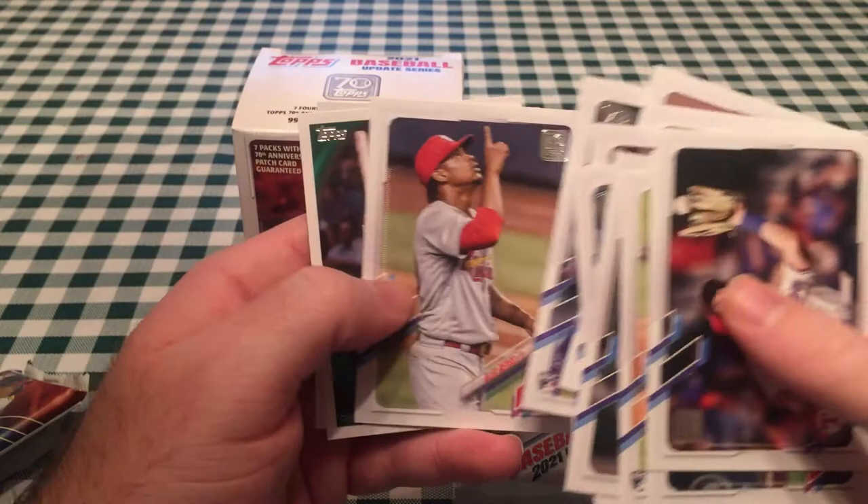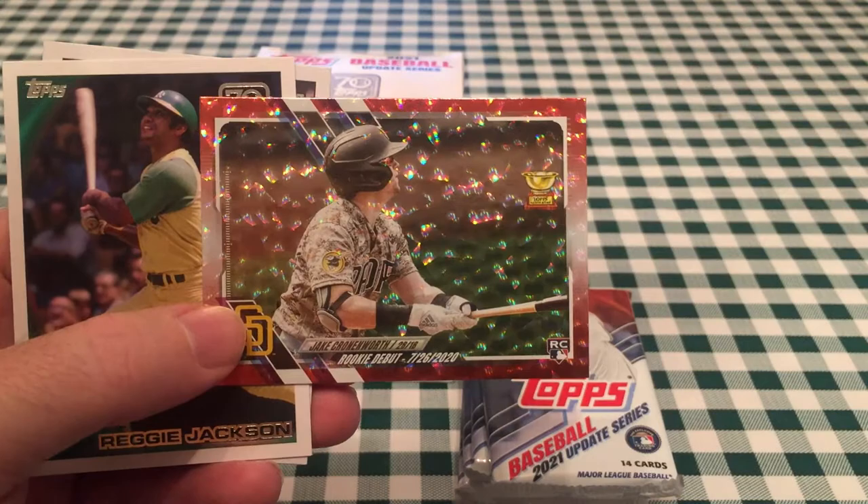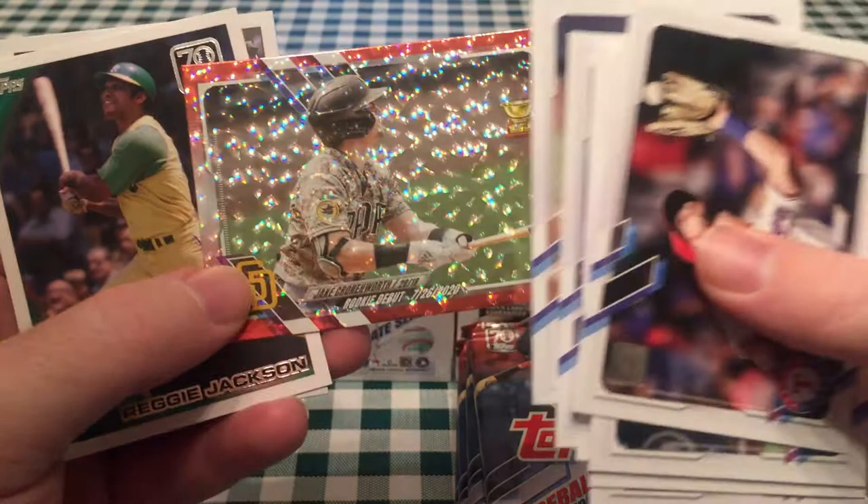Oh, I didn't get a great card there — Jake Cronenworth rookie debut. Wait, this is a red ice parallel! That's cool. I had not gotten a red ice this year, believe it or not. I got multiple Father's Day and Mother's Day parallels, which are tougher to get, but had not gotten a red ice until today. Nice one — Jake Cronenworth.